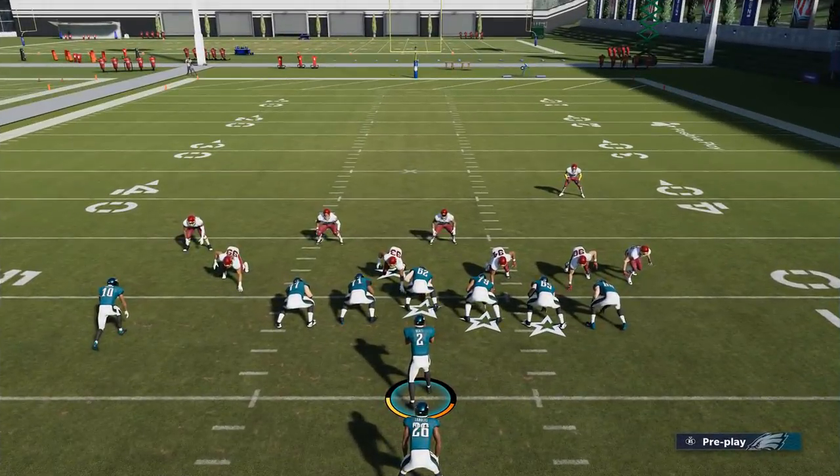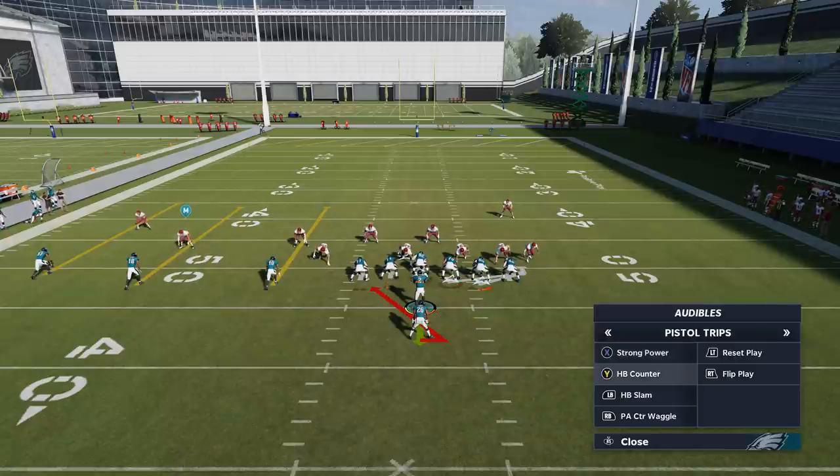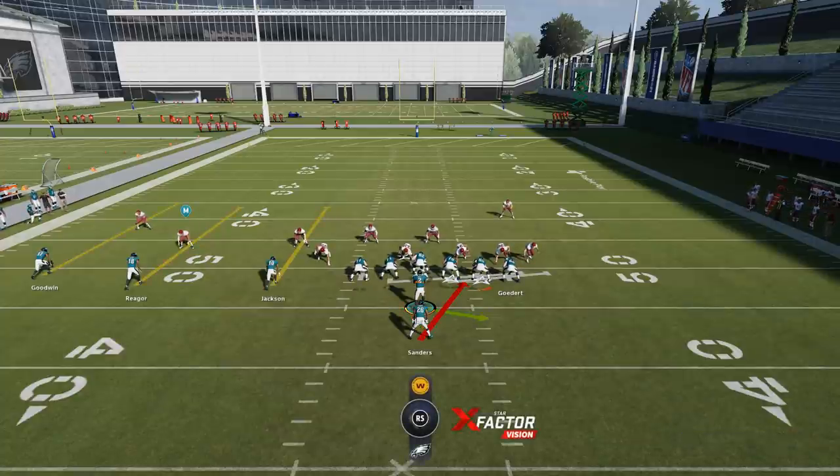Moving on to some of the run plays. This run series has a couple of pretty good run plays. Between the halfback counter and the strong power, those are probably the most consistent. The strong power in my opinion is probably the best. On a look like this — this is probably a man zero blitz — against blitzing defenses, the strong power is probably going to have the most success. When a lot of blitzers are coming in you need a little more time to develop, so against heavy blitzers the strong power is definitely one of the better plays.